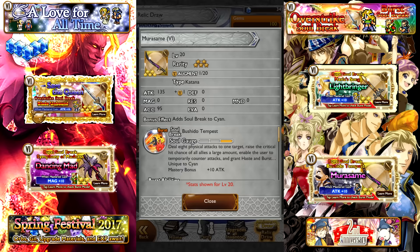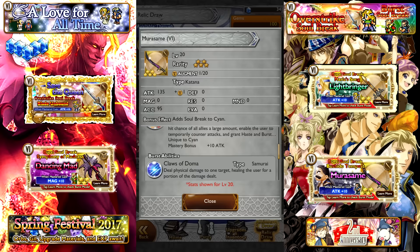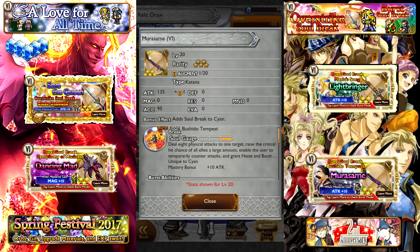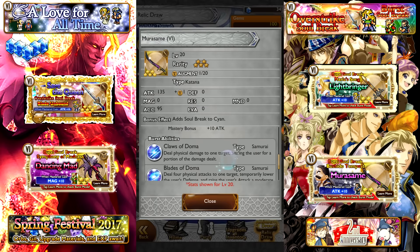Next we have the Mirasame for Cyan — a katana, which potentially puts it on the list of usable weapons for Sephiroth too if you have nothing else for him. Attack 135, no bonus effects whatsoever. The Burst Soul Break is Bushido Tempest: deal 8 physical attacks to 1 target, raise the critical hit chance of all allies a large amount, enable the user to temporarily counter attacks, and grant haste and burst mode to the user. The critical hit boost to all allies stacks nicely with offensive buffs from Onion Knight or Ramza. The counter attacks mechanic can have mixed results.